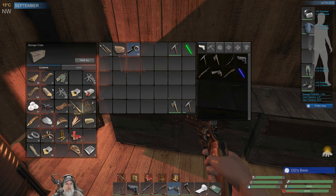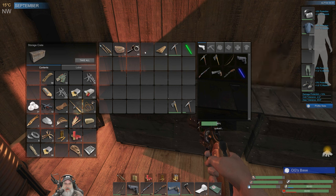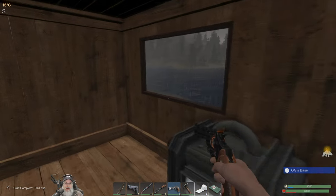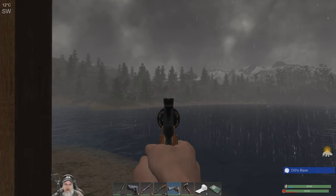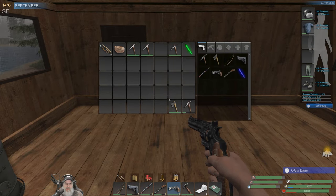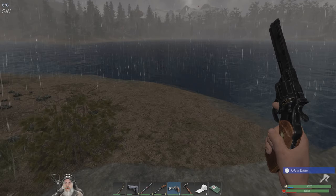If all three of those guys were from the same base and they came after midnight, then they're not going to be there for the whole day — which means we can completely raid their base unopposed. We're still going to assume maybe they are there, but let's do it! This will be our first raid of season two. We've got fully loaded weapons — let's go.